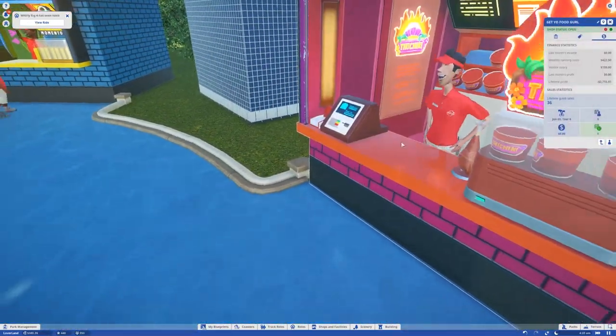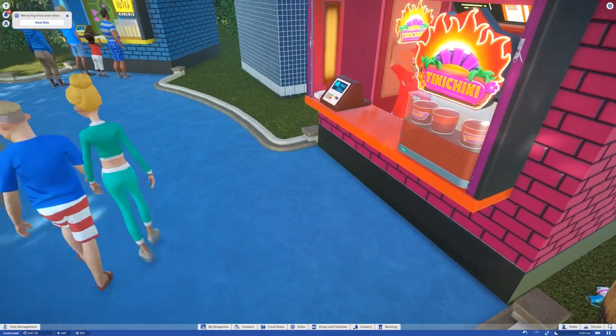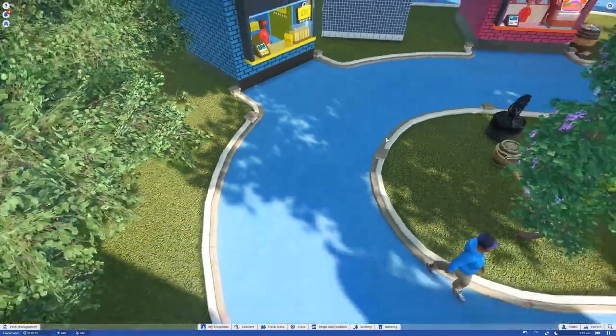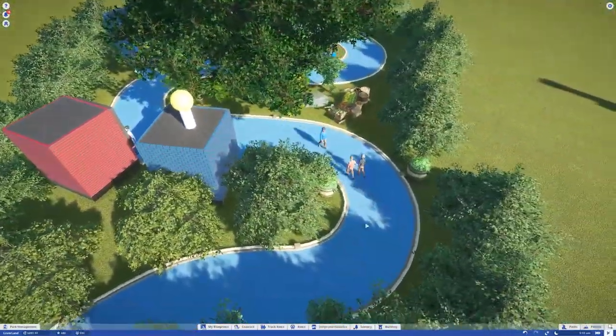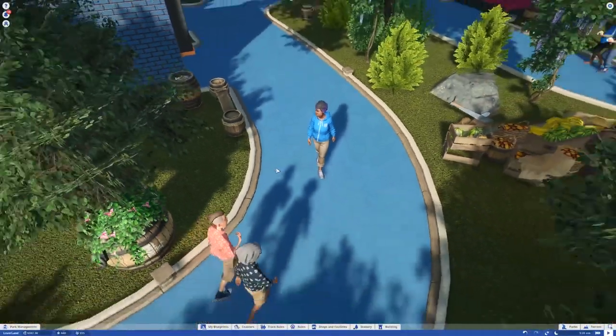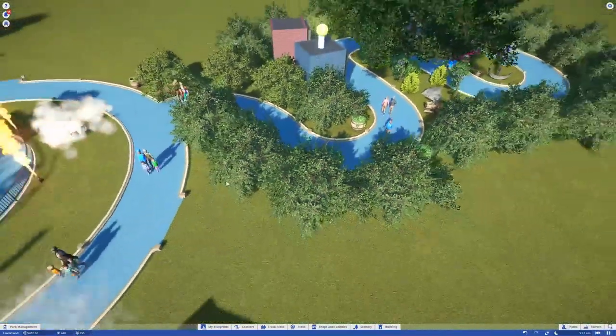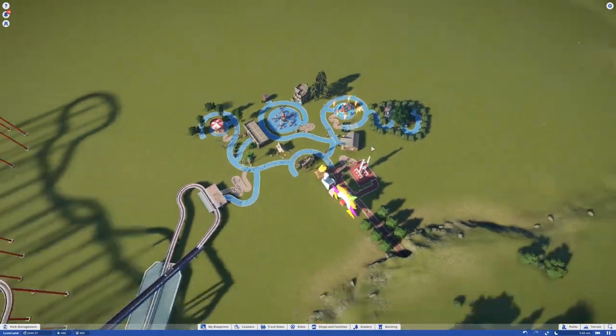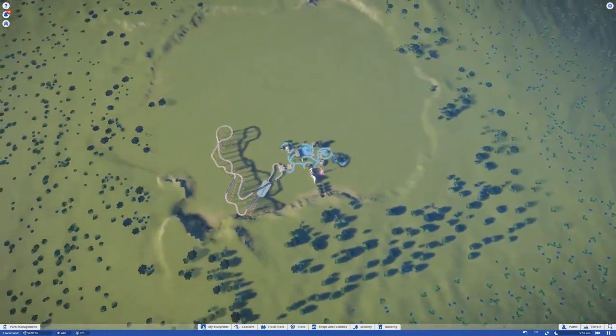I wish there was a picnic table — maybe I'll download a picnic table mod, that'd be pretty cool to have. This area is pretty cool though, it looks pretty nice. Although the bathroom is probably pretty annoying to get to, but that's smart design — they've got to walk through all the places. Why aren't you open? Turn apart a temple — that's what you just said. What are they selling? Are you selling chickens too?